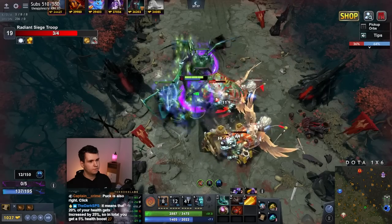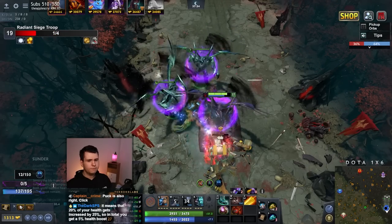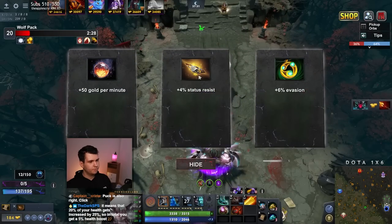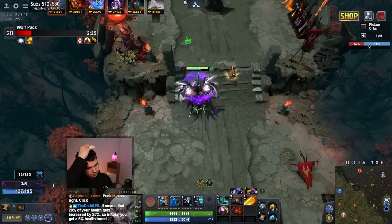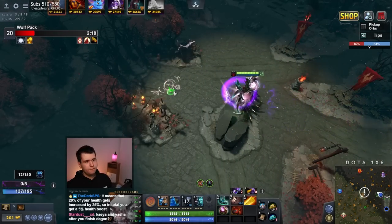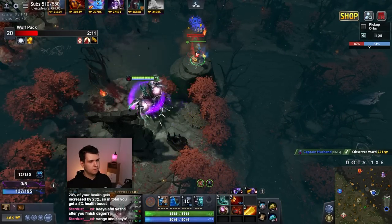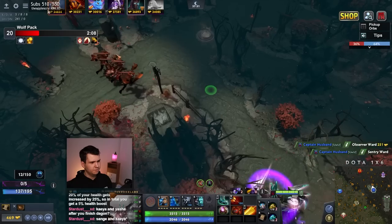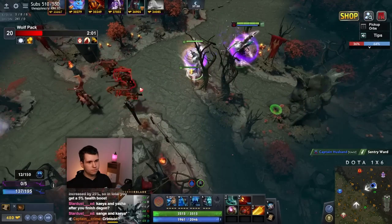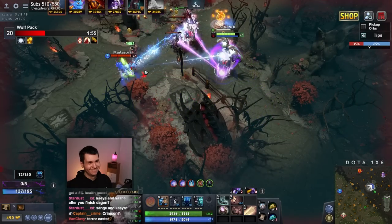We almost have the Dagon finished up. And then, well, that's the question now isn't it? I'm thinking like a hex, just something to lock things down. But I also really need armor. Do I need armor? No, I don't need armor — I'm Terrorblade. I was thinking I need armor because I haven't gotten an armor item yet, but then I forgot that I'm Terrorblade for a moment there. We probably don't need armor, we're probably okay.